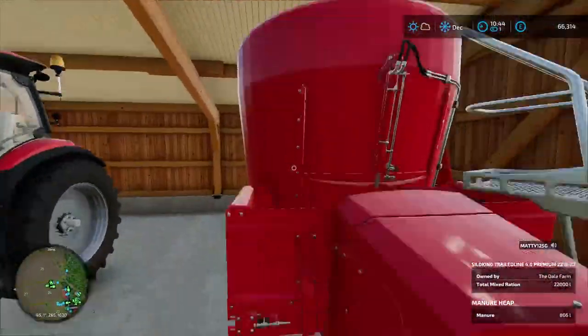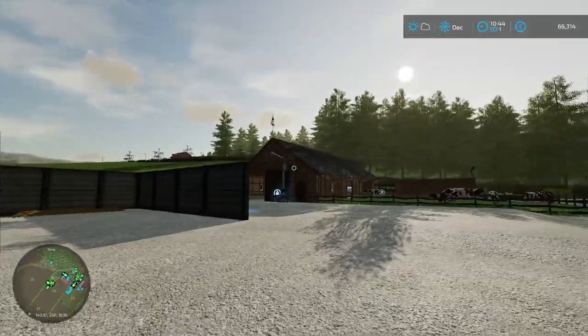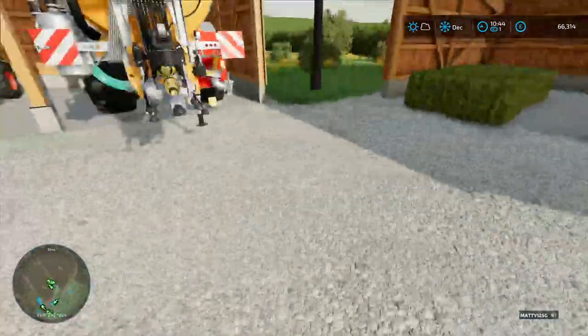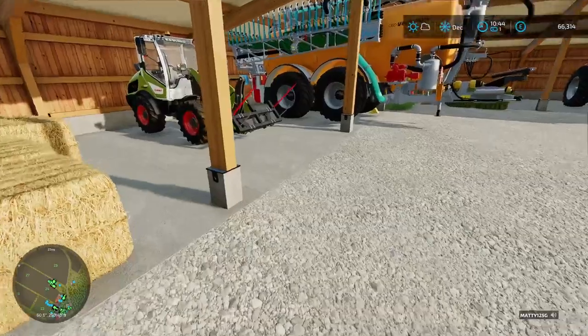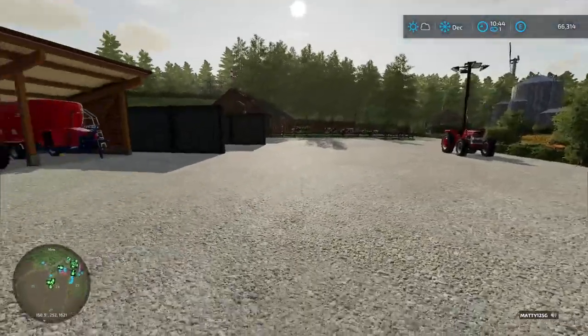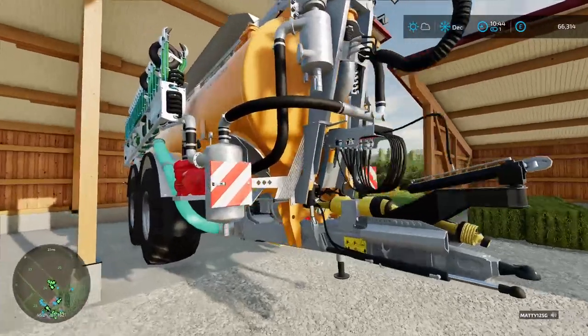We've got our feed mix — that should be full. That is all the TMR we've got; I've not made any more. That should have enough feed and straw for now. All we've got left is four hay bales and four straw bales, which we bought from the store because we had none at the time. Then I realized I had a few bits loose in the silo over there, but there we go. We also got a slurry tanker.